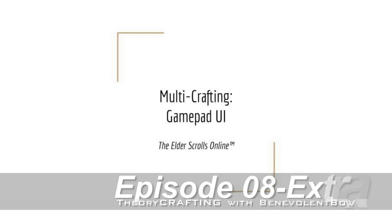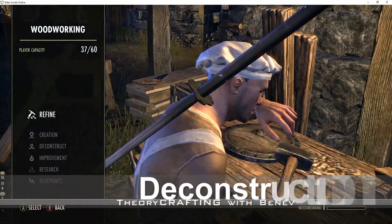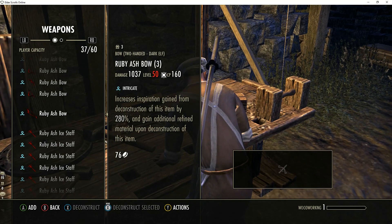In this bonus episode, we are going to look at the GamePad UI. Like the PC UI, it's select your action, select the items, and hit go.